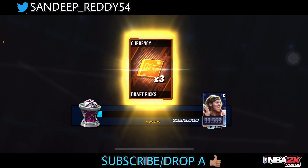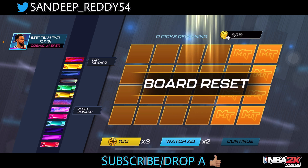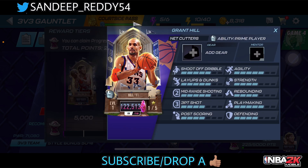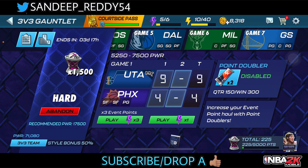We get 225 points since we have a 50 percent style bonus, plus three draft picks. We see an Amethyst pump-up collectible — that's good. We need to go a long way to 75k for the top reward. With zero percent style bonus you get 600 points per win. With 50 percent you get 900 points per win in hard mode. I'd recommend grinding in hard mode even if your power is around 20k.